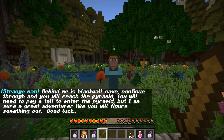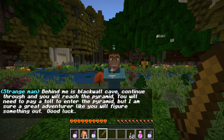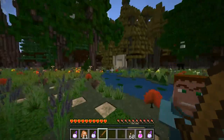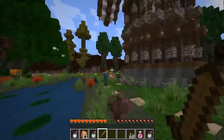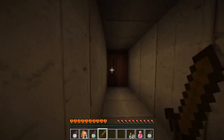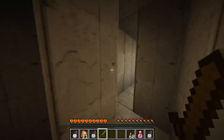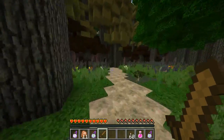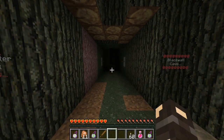Behind me is Blackwall Cave. Continue through and you will reach the pyramid. You will need to pay a toll to enter the pyramid, but I'm sure a great adventurer like you will figure something out. Good luck to you in your daily endeavors as well, sir. Away we go, friends — so this is the cave. We're heading into the cave, it leads to the cave. There's a button — I get the feeling I've come into the wrong place. This is Blackwall Cave. Well, there we have it, guys — hopefully you enjoyed part one and I will see you next time for part two. Don't forget to like, don't forget to subscribe, and goodbye for now.